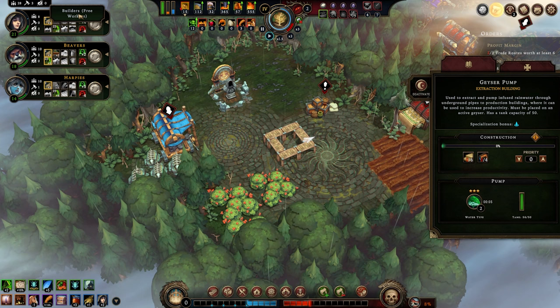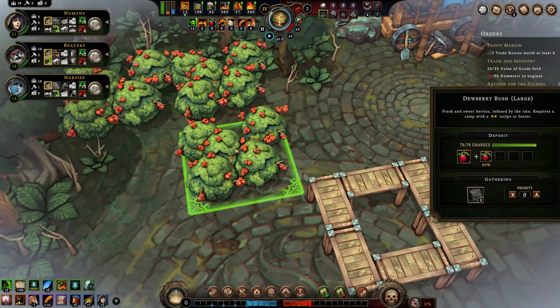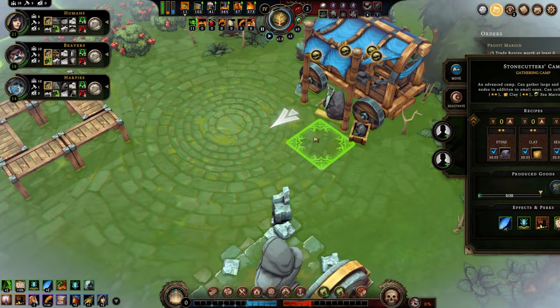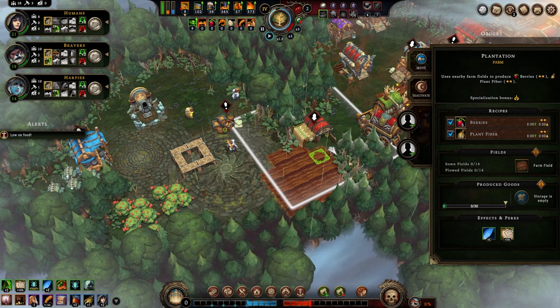We've also discovered our first large resource node. This requires an herbalist camp — not a mini one, but a large one. We don't have that blueprint so we actually cannot use it, but that's just the decisions we've made throughout.